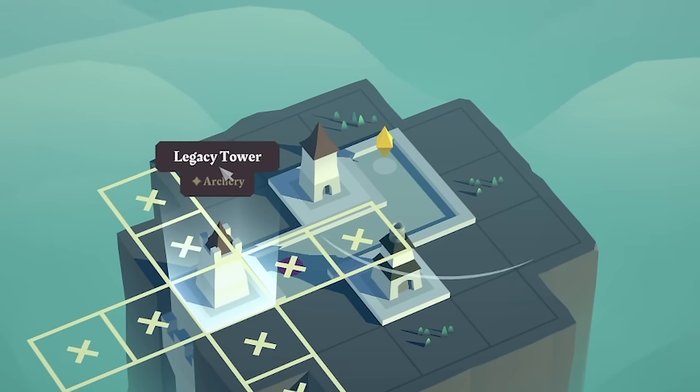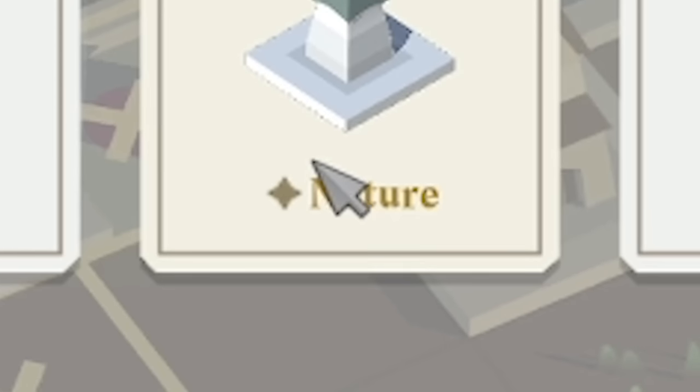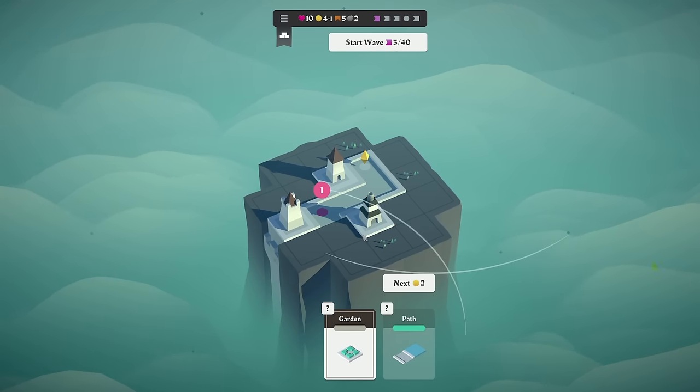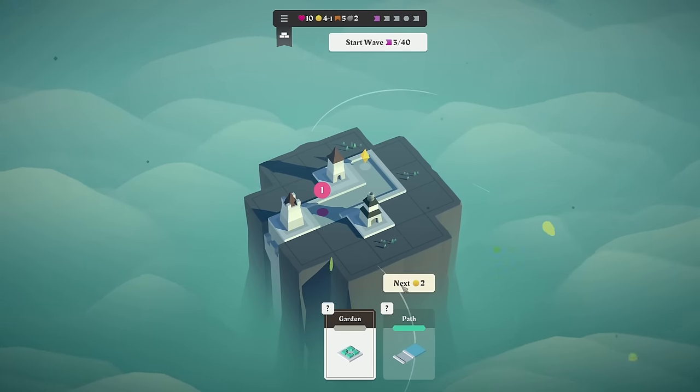See, these arrow towers are archery-based. This one is nature-based. I don't really understand how that works. However, I'm not going to find out quite yet because I want to go with the dynamite. I feel like that's going to be most useful, particularly because we've already got three towers on the map, so I'm feeling pretty safe.